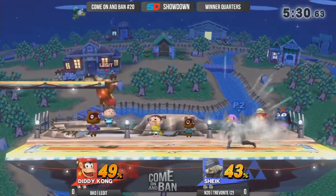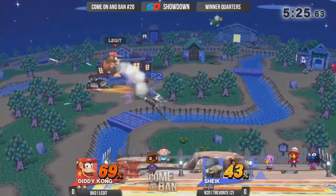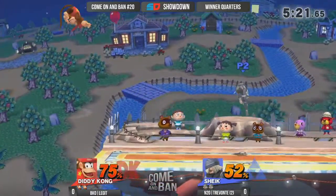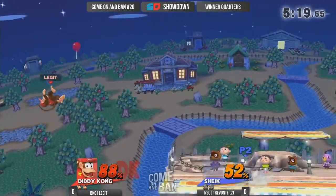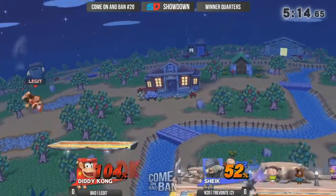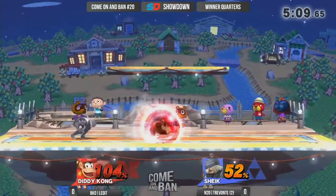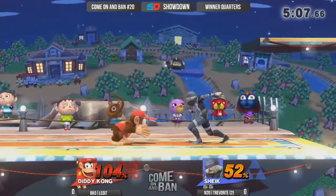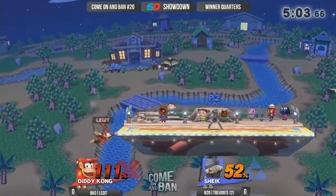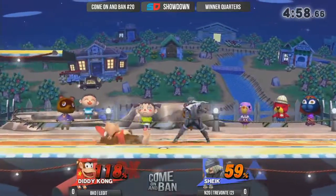We have Trevante on Sheik going in right here. This is going to be a really interesting match because Legit has beaten Trevante at every tournament they've competed at — every single time. It's been a couple of months, but at this point Trevante looks like a brand new beast. You can tell he's taking this seriously because he went straight Sheik. Usually this man plays Palutena or whatever the flavor of the week is, but he's going straight Sheik.